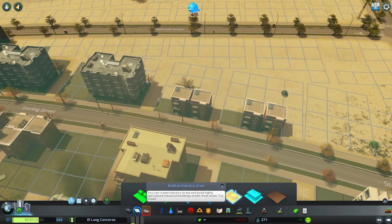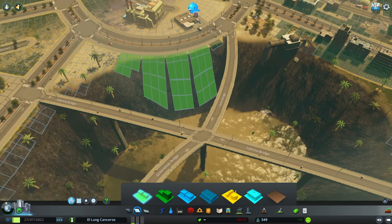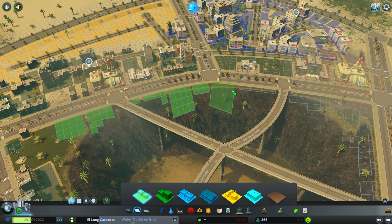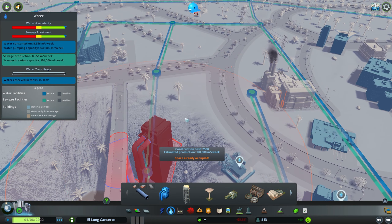This sounds like a very good industrial area — but can I also build houses here on the edge of the lake? Okay, let's do it! I have an idea to make sure the lake doesn't overflow — I'll install a water pump over here.